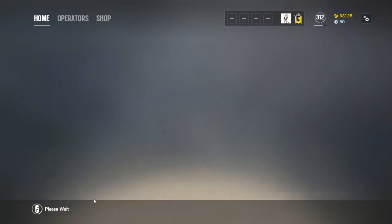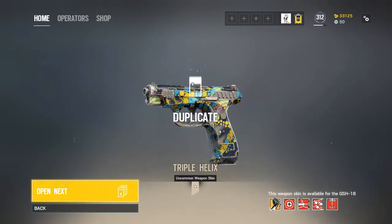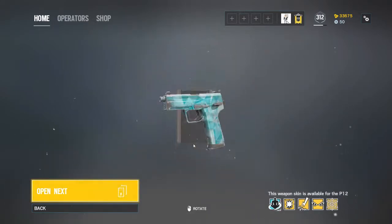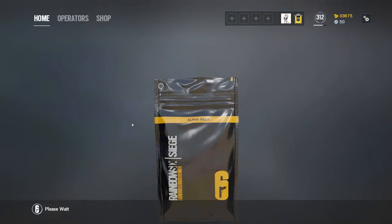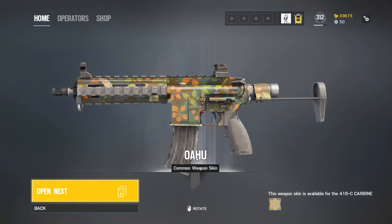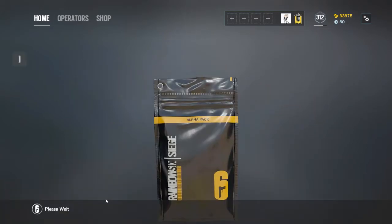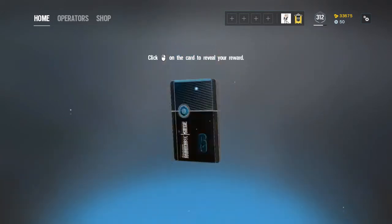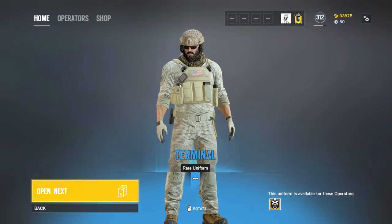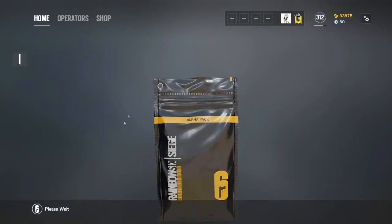Another duplicate. Come on, give me the toilet paper! All I'm getting is commons and uncommons. I don't even like this gun — I like the PMM. Come on. I mean it's not that bad, but it is bad — let's be honest here. That's nice — wait, what is that? It looks like a pyjama or something. I'm not gonna use this of course.